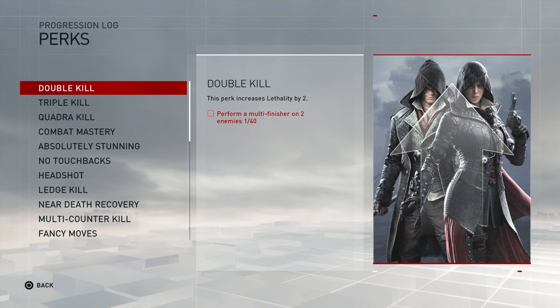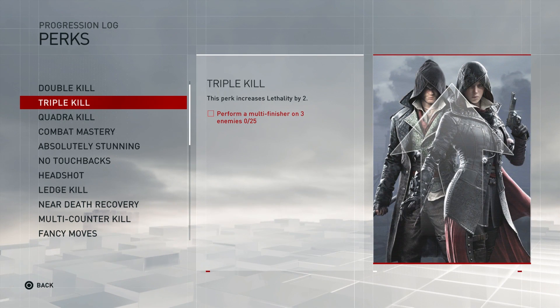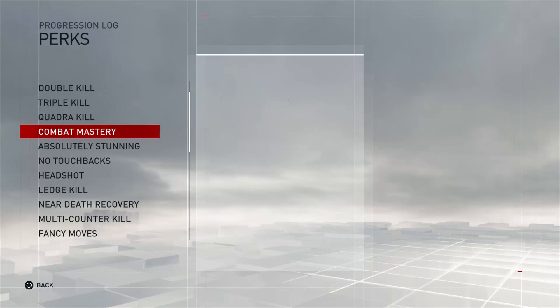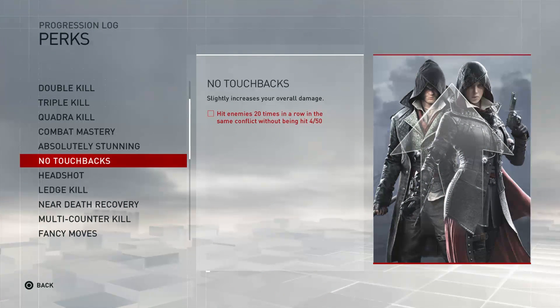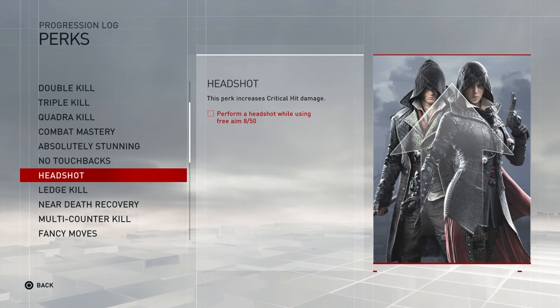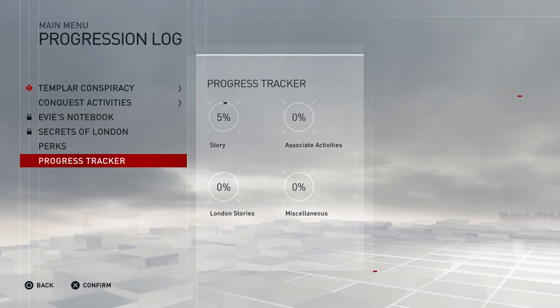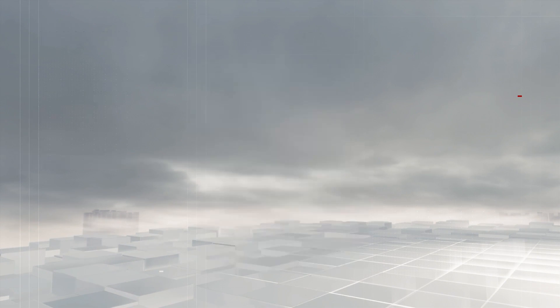There are perks as well. So these perks — when you accomplish a sort of mini achievement, like a micro achievement along the way — for example, No Touchbacks: hit enemies 20 times in a row in the same conflict without being hit. That's 4 out of 50, and we get a slightly increased overall damage stat. Like the headshot perk increases critical hit damage — stuff like that. Which is pretty cool. The progress tracker shows 0% on London stories, miscellaneous associate activities, and 5% on the storyline.